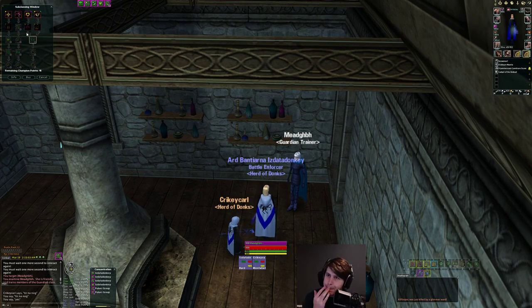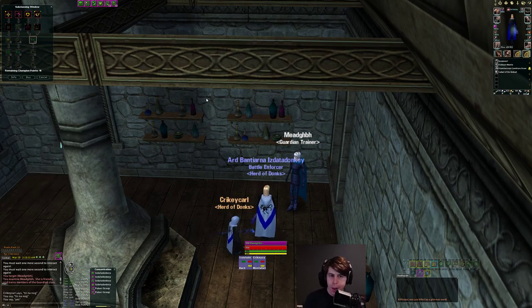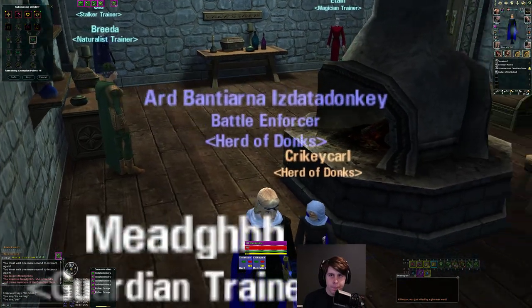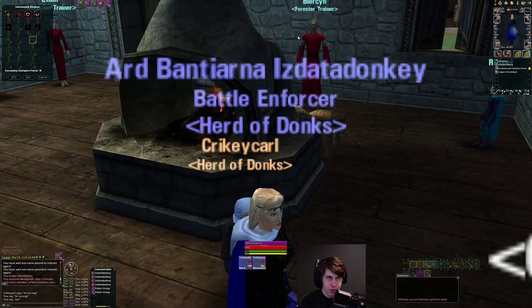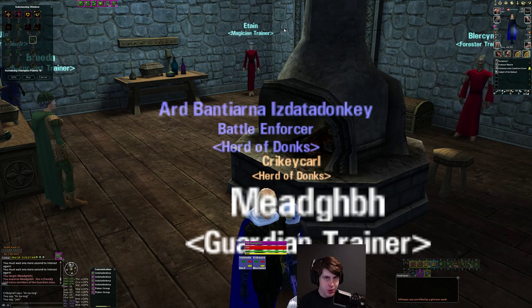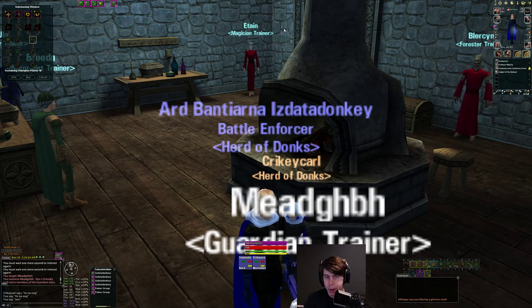Now let's get into the guardian spells. Keep in mind before we go too far, these are Hibernia things. Disease on Mid is going to be in the naturalist line, whereas disease on Hib is in the magician line, and on Alb it's in one of the mage lines. Shamans get disease in the acolyte line, cabs get it on Alb, and elders get it on Hib — so they're in their respective place on each realm. So things like disease will be a little different on each realm.